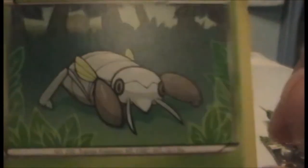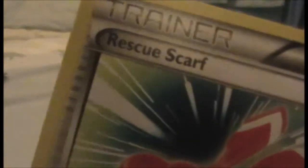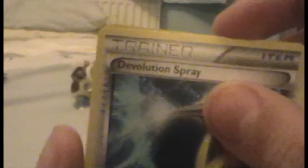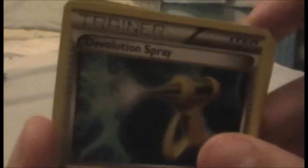We have a Nincada — Nincada's pretty cool, just chilling in the grass. We have — ooh! Gabite! That's pretty cool. I am pleased with that — that's another dragon type. And we have a Rescue Scarf, which is cool. We have a Devolution Spray, which I think is featured in a few sets. I really do need to check.